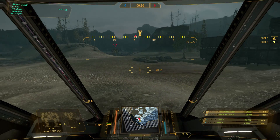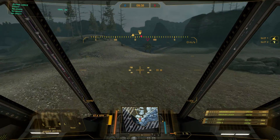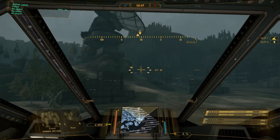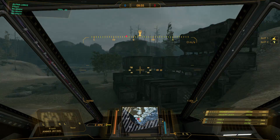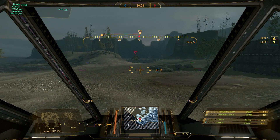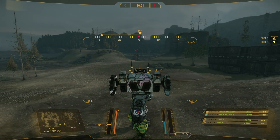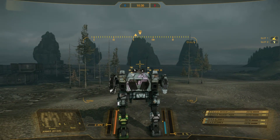You also get indicators on the compass showing where enemies are — you can see that red diamond indicating a detected enemy. There are also two triangles on the compass: the upper triangle indicates where your torso is pointed, and the lower triangle indicates where your legs are pointed. So if you move your torso away from where your legs are facing, those two triangles will separate, letting you know where each component is aimed.